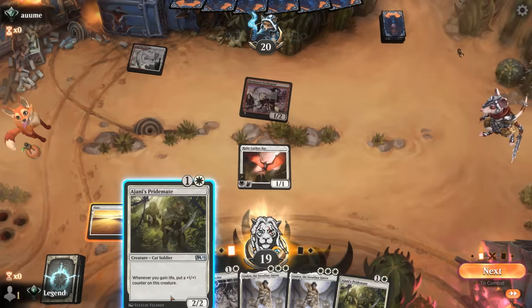Mono white lifegain seems to be the real deal in standard, especially in the current best-of-one ladder which is often dominated by aggressive strategies. You're usually more worried about getting burnt out rather than facing sweepers, which is exactly where this type of strategy shines — quickly gaining a lot of life while also growing your threats and enabling cards like Leyline of Hope. Having a Leyline also gives you that busted opening hand potential. I highly recommend this deck — it's also perfect for dailies, getting wins quickly while casting lots of cheap white spells. Thanks for watching, have a nice day!